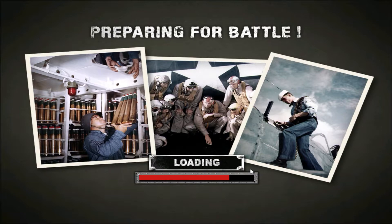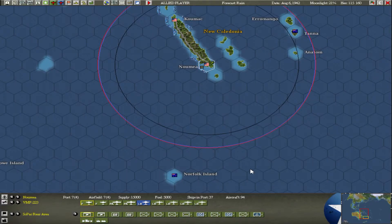Most of the time between turns it's just random text - things like 'Japanese player, task force moving here, blah blah blah' - and it's not too important. I'll leave in the combat bits obviously.